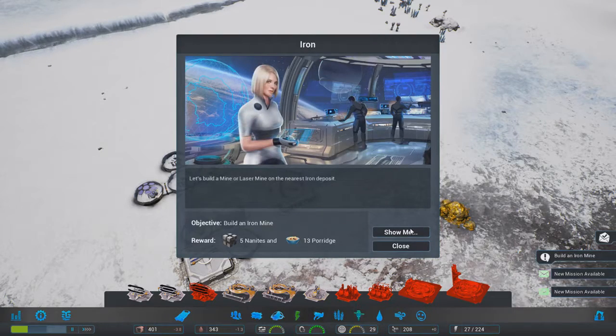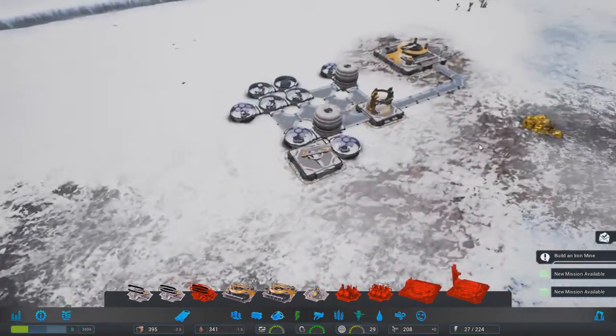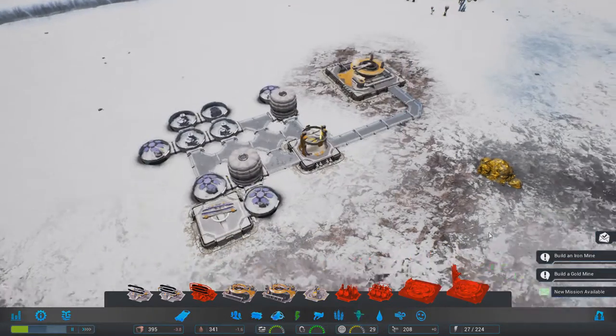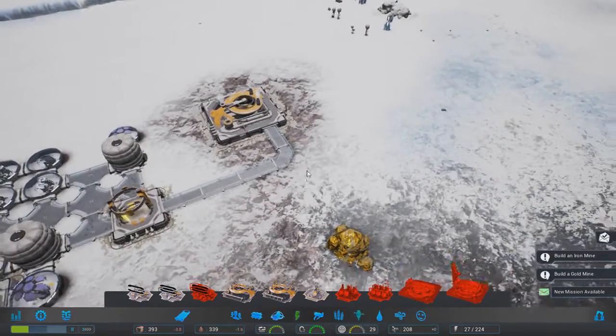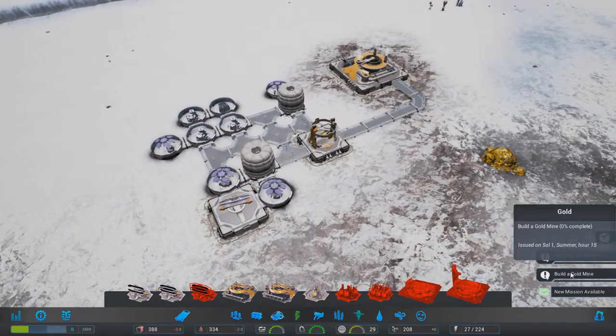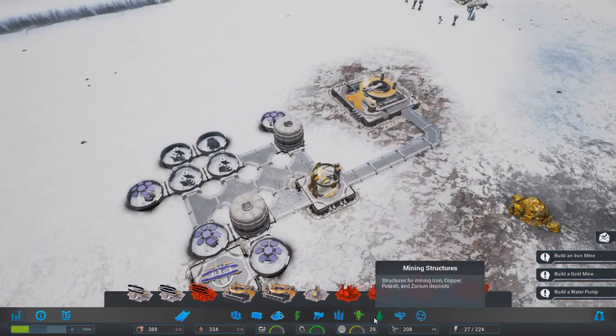We need to build an iron mine - it'll show us where that is, but we know, we're good to go. Build a gold mine, which is right there, which is why I hooked it up this way. I like to make things straight and nice looking, and we'll build a water pump - that's probably what we're going to do first.